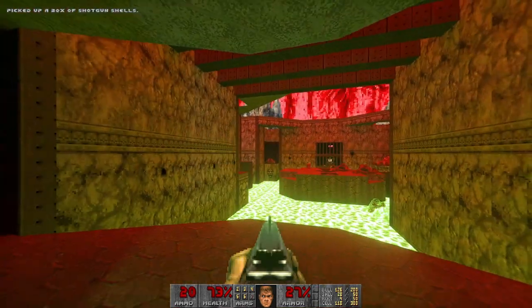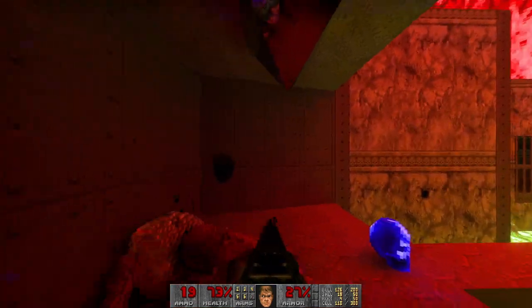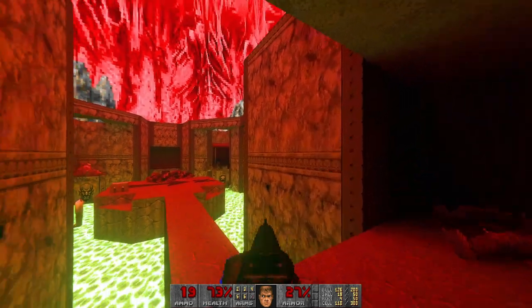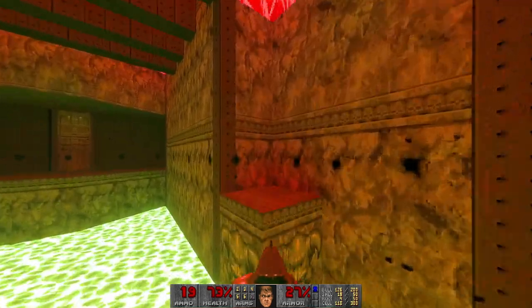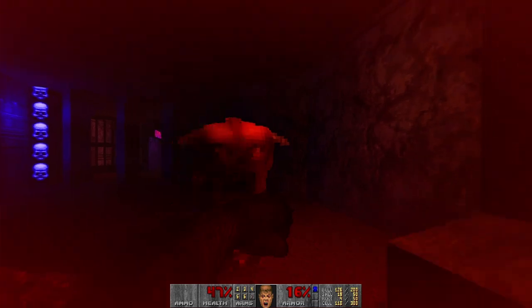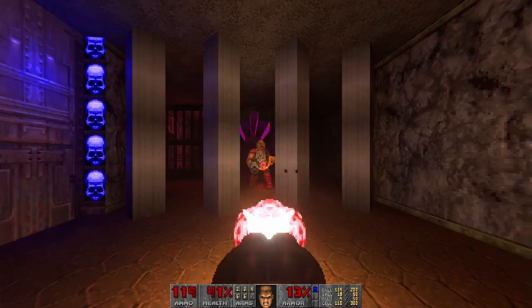So let's move on and see how it looks in the next section. And this is a pyramid with a mirror, I think. Then we move on to this section. Wow. It's really dark here. I don't see anything. So I have to light up the room with my own chaingun.